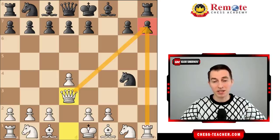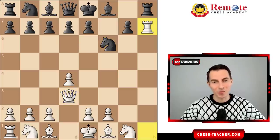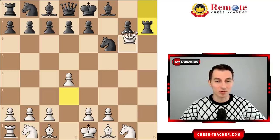Now our queen and rook both attack it. After black naturally defends with knight f6, we ignore black once again and take there anyway, attacking the rook. After black captures with either knight or rook, we go queen to g6 — checkmate.